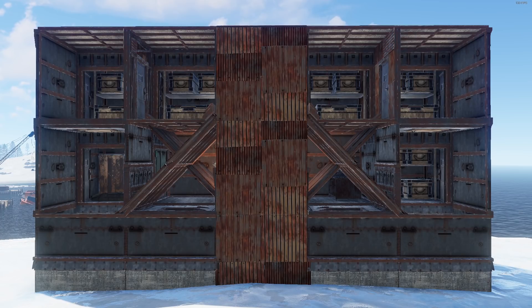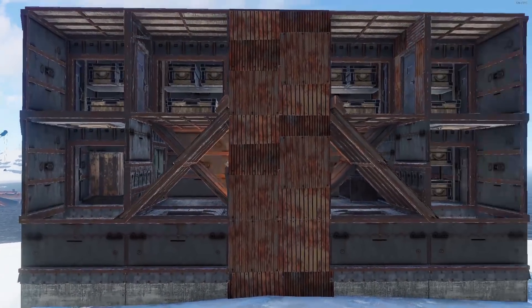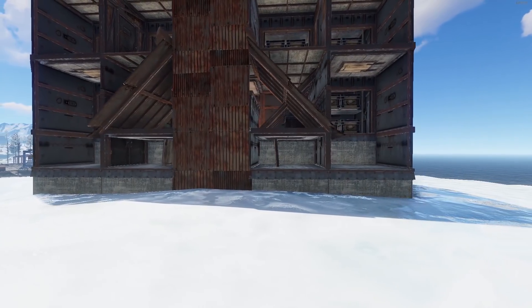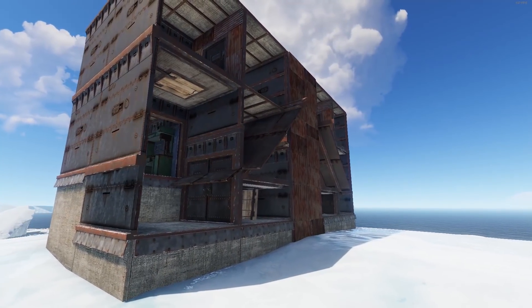This is the final base — you've got the two separate areas, got the TC on that side and then the small loot on that side. If we open these up you can see we've got this sick ladder hatch system going on, and then you crawl through there. Without further ado, let's get into episode 4 of Rust Duo.